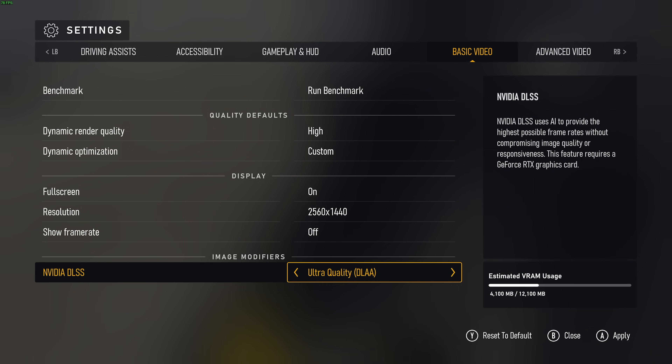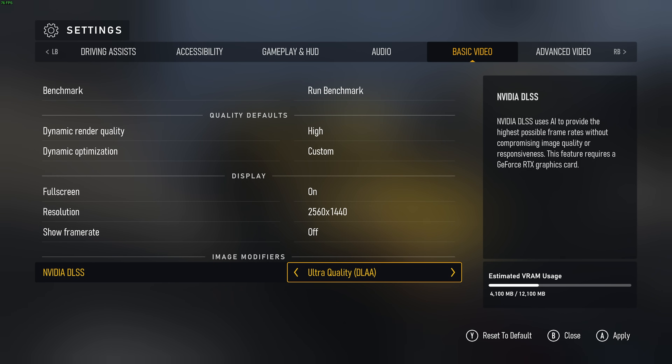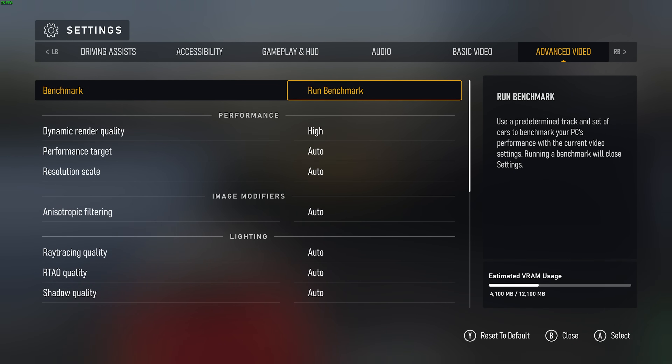You can leave DLSS on ultra quality for a very slight AI upscale effect, where it helps smooth out some aliased edges — essentially those bumpy, pixely edges on walls and lines. So either set this to ultra quality if you're hitting a good FPS count so far, otherwise push it up to quality. I'll leave it on quality and head across to advanced video.